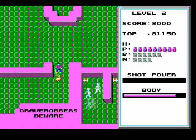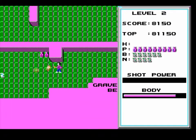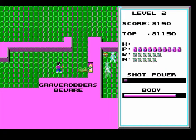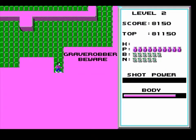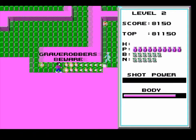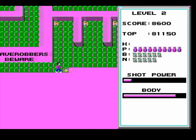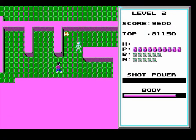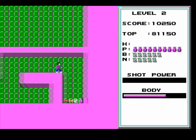Now this is gonna be tricky — once I open the lock, it's gonna go after me. Grave robbers, beware. By the way, with the big shots, you can shoot through multiple enemies, as the shot will not dissipate unless it hits a really strong enemy, like the big red ones — such as the soul one that was in a level prior.